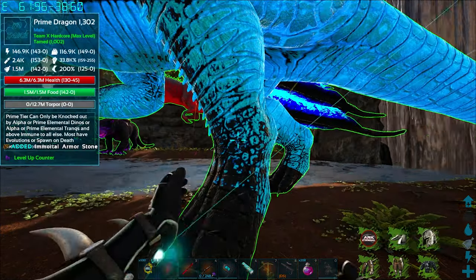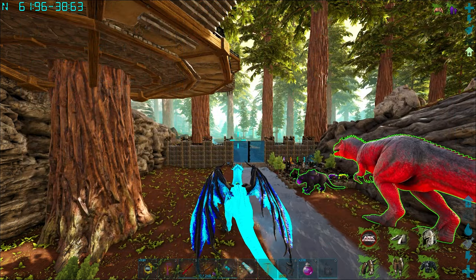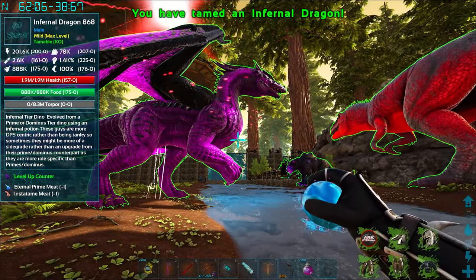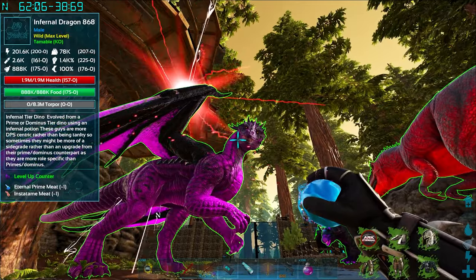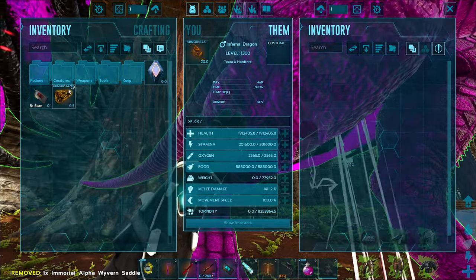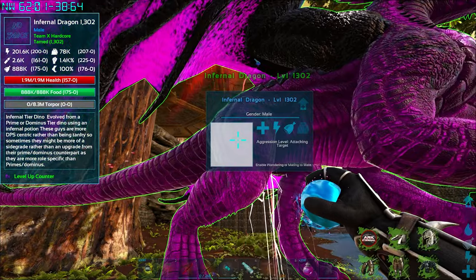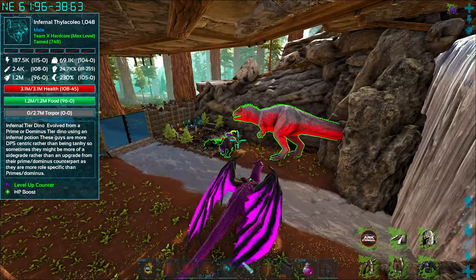Let's get that off you, okay let's get that on you, and then we press X, grab the saddle. Beautiful, wow, look at it! It's amazing. Look at me son with your beautiful face. Wow, okay let's get the saddle back on you and the armour. 2 million health to boot, 1.4k melee, and he's got 225 levels already put into melee. Wow, this guy looks cool.